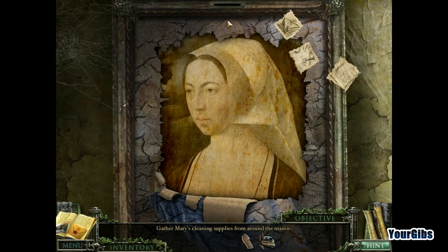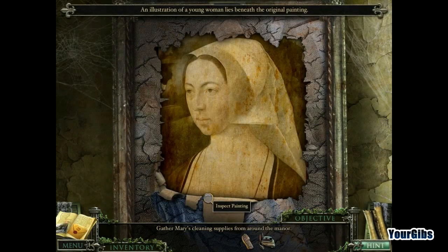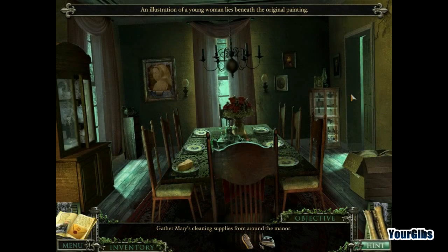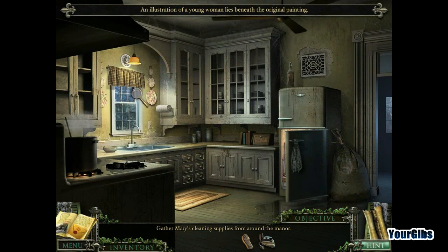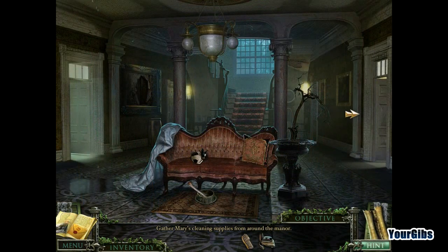Map pieces — cool. Interesting, very interesting. Not what I expected. So where would this vacuum cleaner be? It's going to be in that closet, but I don't know how to get into it.